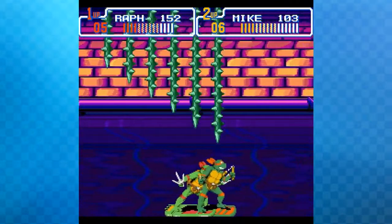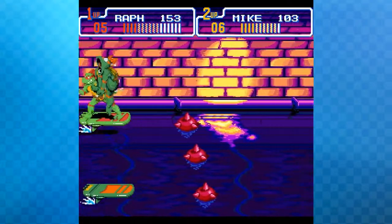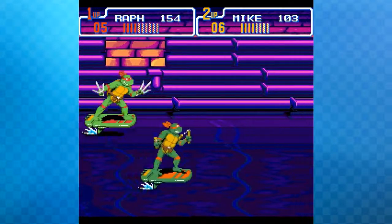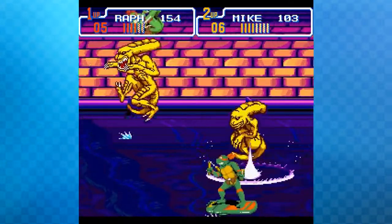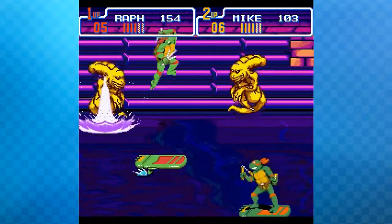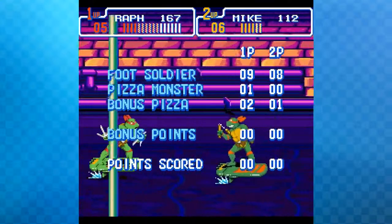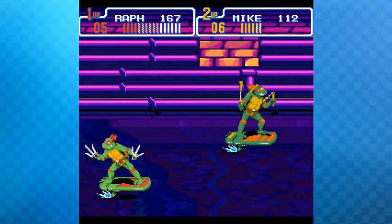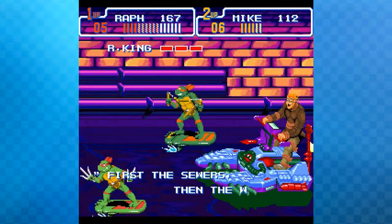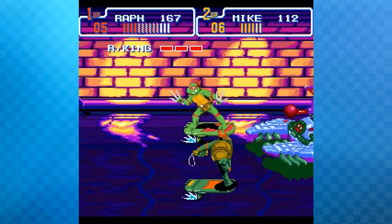During gameplay on the next stage, the host calls out the iconic 'My toe!' moment. They encounter creatures that look like xenomorphs — possibly called pizza monsters — which are hard to hit because of the angle they come from. The Rat King boss appears shortly after, where they get to destroy his machine.